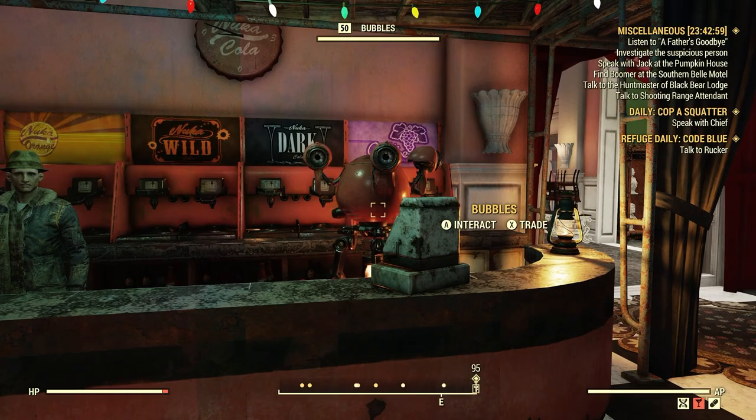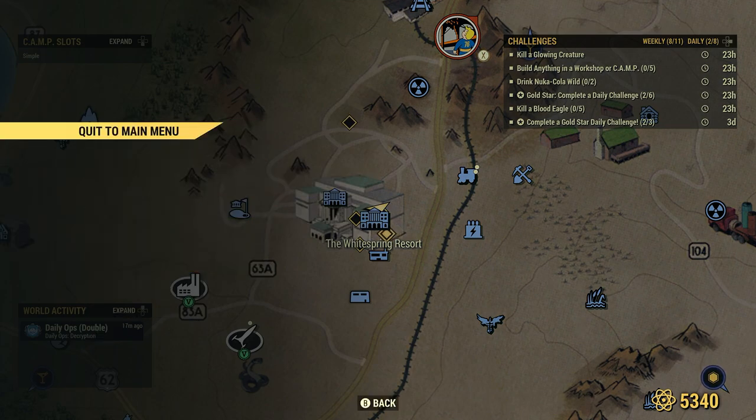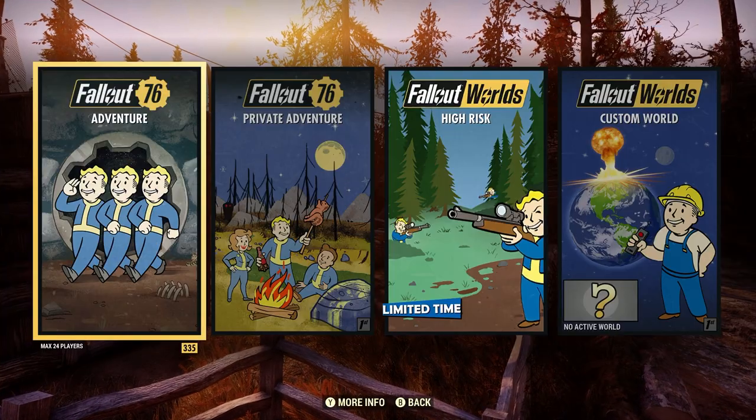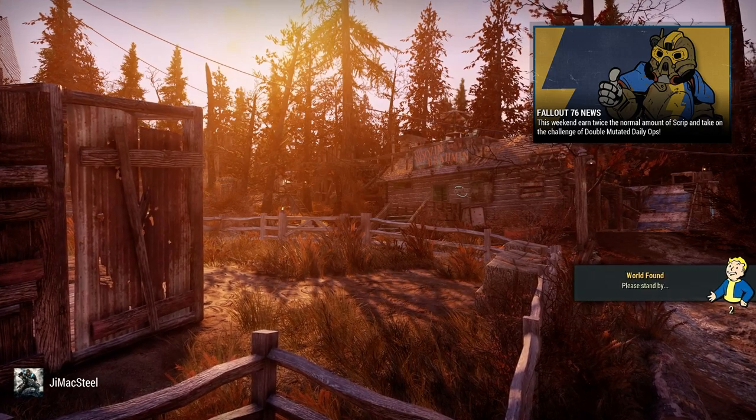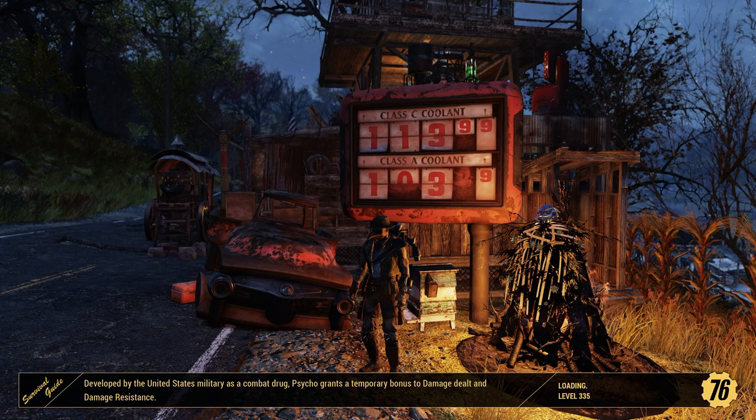Now we're going to server hop. You can server hop as many times as you want — it's not going to hurt the game, it's not going to hurt your character. It's part of the game. When we come back to the next server, as long as we're on a different server, Bubbles will have another Nuka Cola Wild for sale.